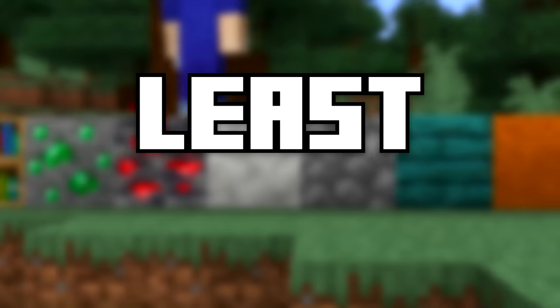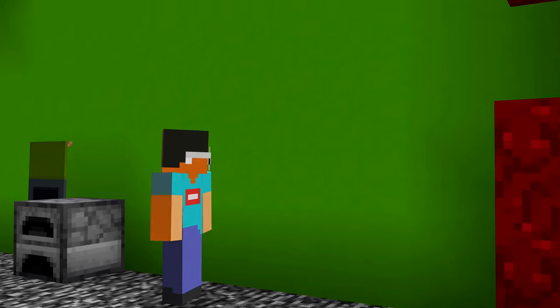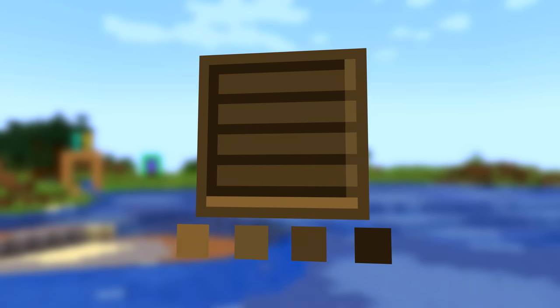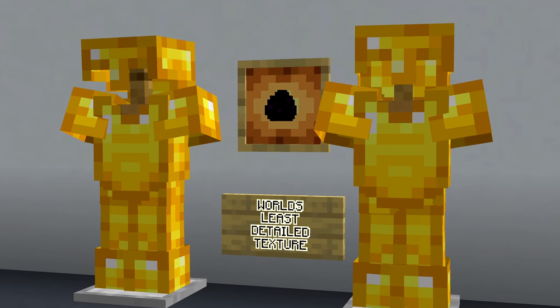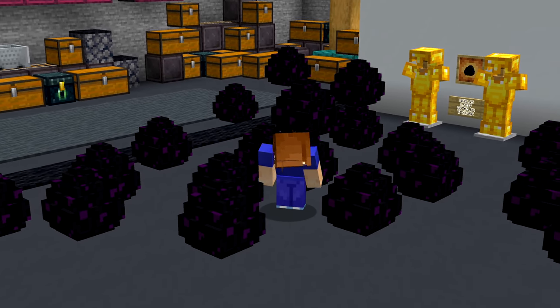Starting with number one: what's Minecraft's least detailed block texture? Some are pretty basic, like concrete and terracotta, but they still have a lot of detail. Looking at the bottom of the loom, you'll see it only has four colours. But that's still not the simplest. The dragon egg texture has only three colours, crowning it as Minecraft's least detailed — meaning the reward for beating the game has the texture with the least amount of effort put into it.